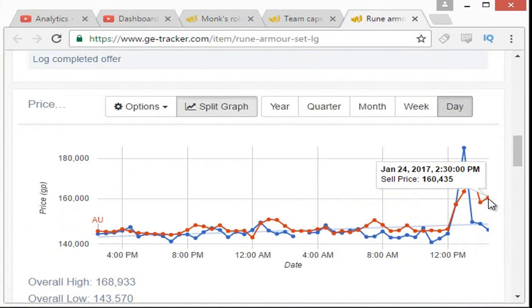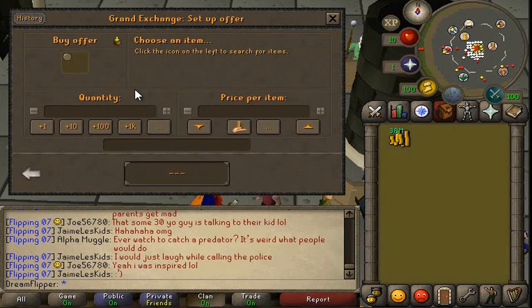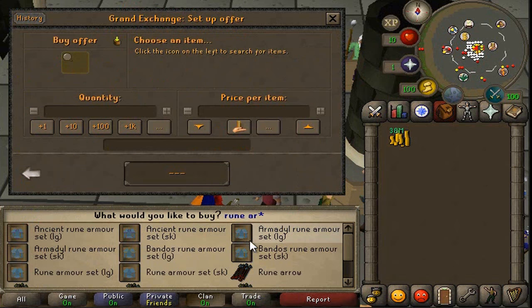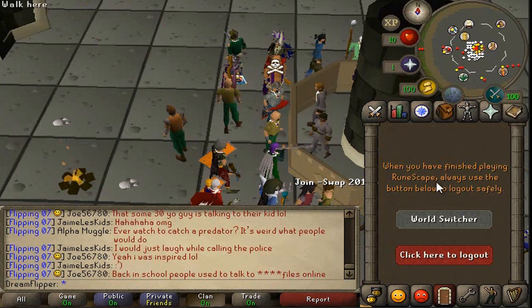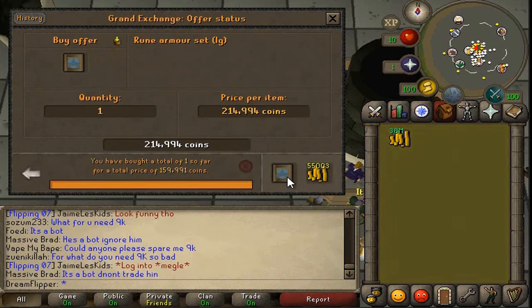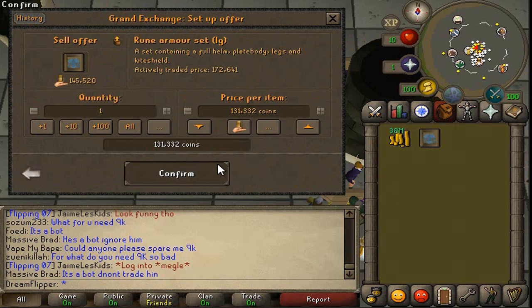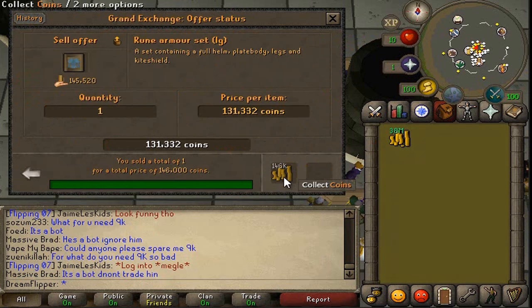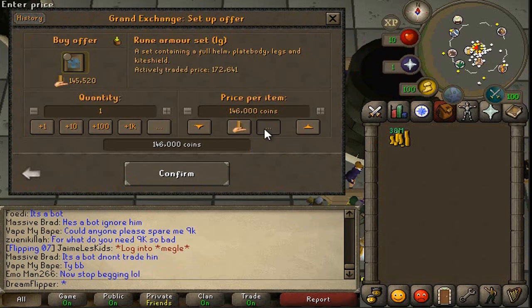Next up you can see actually the Rune Armor Set LG, which is a pretty highly traded item and actually has a really sporadic margin in the last couple hours - that's probably why GE Tracker picked up on it. But it looks like we could actually get a 10k or 15k margin on it once we switch worlds at least. Because the item is going to trade a lot, we can expect to buy quite a few. So we're just going to manually check the margin - we bought it for 159k and we're selling it for 146k, which is pretty decent. So we're definitely going to go ahead and buy some of these.